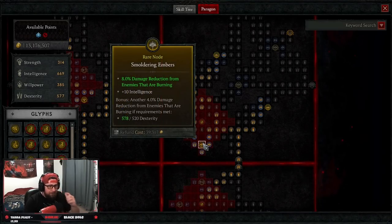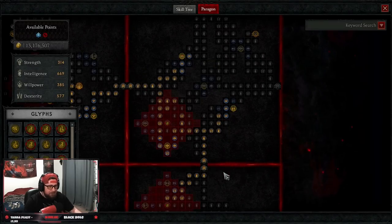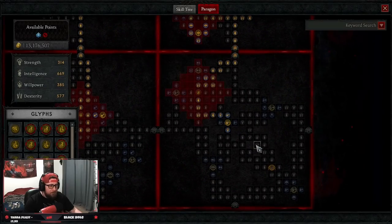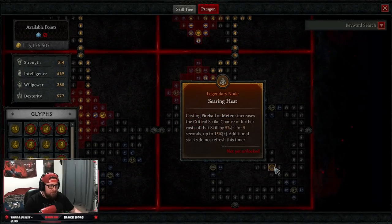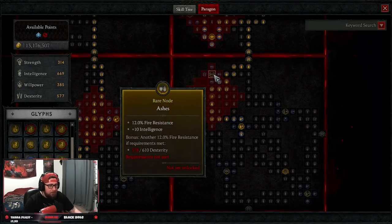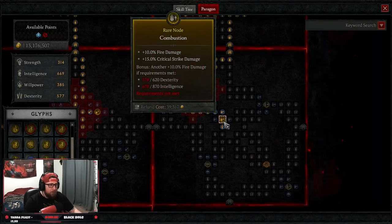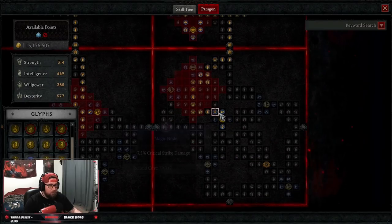We're grabbing Smoldering Embers for damage reduction, then Color all the way over for attack speed — not really for the lucky hit, more for the attack speed to spam attacks. On our sixth board, Searing Heat — we grab Exploit for vulnerable damage, Combustion for more fire damage and critical strike damage. That covers all the glyph boards.